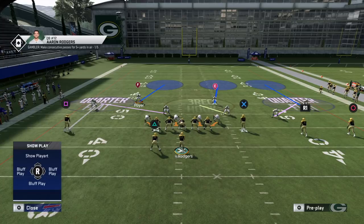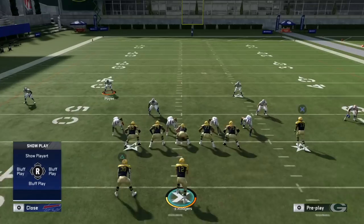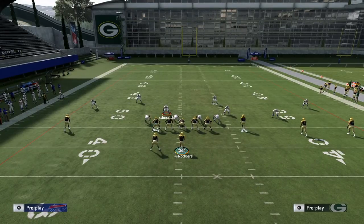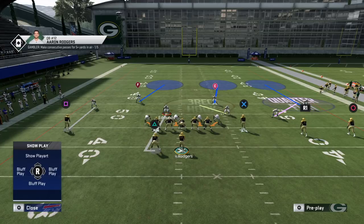The weak-side safety is essentially a spot-drop zone player with no matching rules, so he's kind of a free wild-card type of player that we can do a lot of really interesting things with — we'll show that as we go through the video. The weak-side linebacker is essentially in man coverage with the running back.